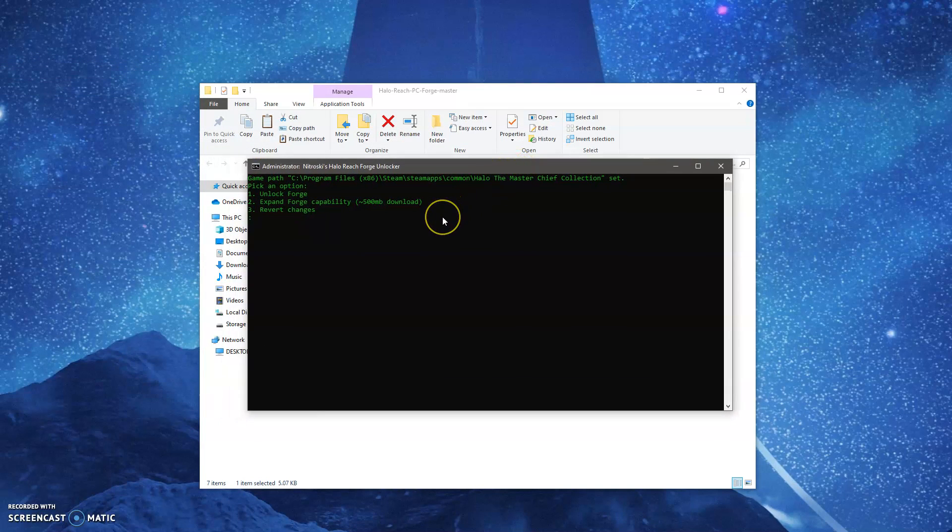Now, once this window opens up, you're going to have three options. The first one is unlock forge. The second one is expand forge capability. Like I was saying, this will allow you to have unlimited budget.